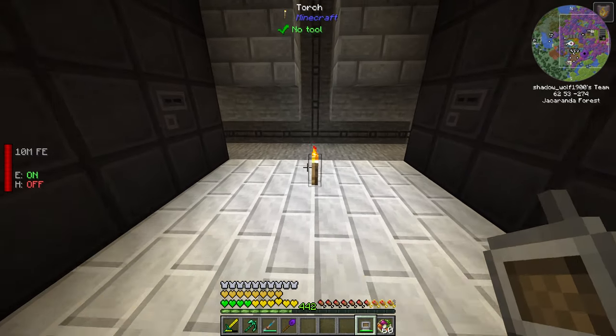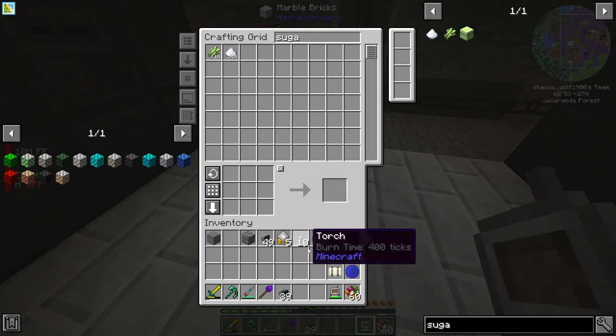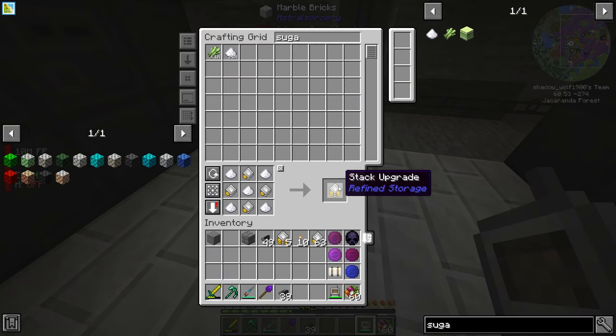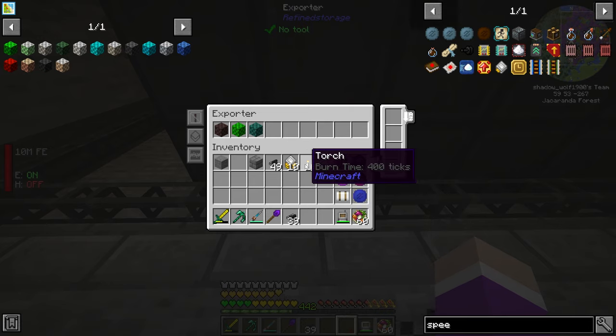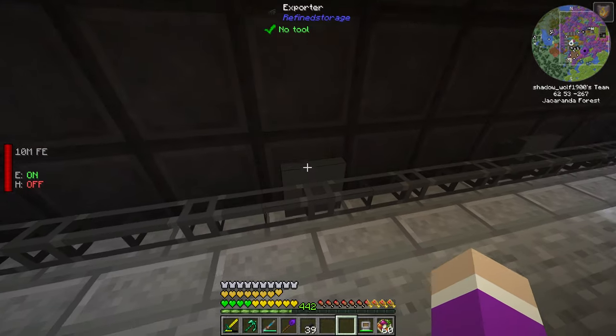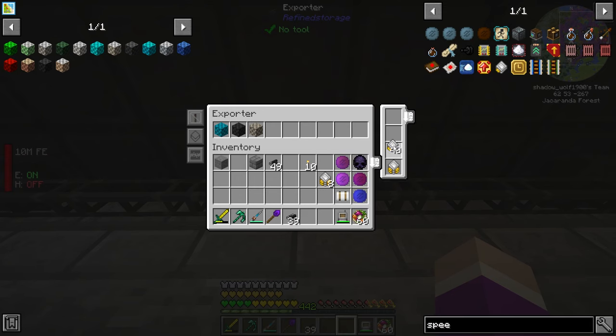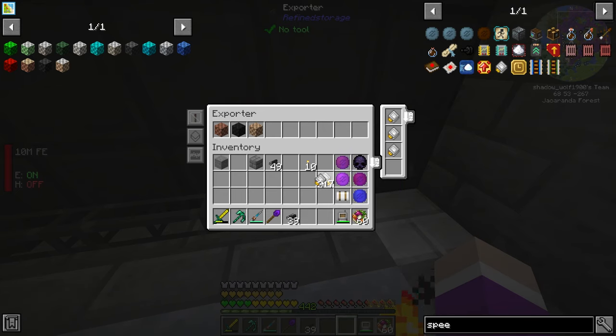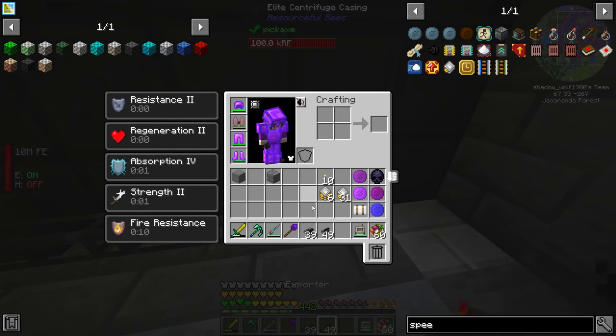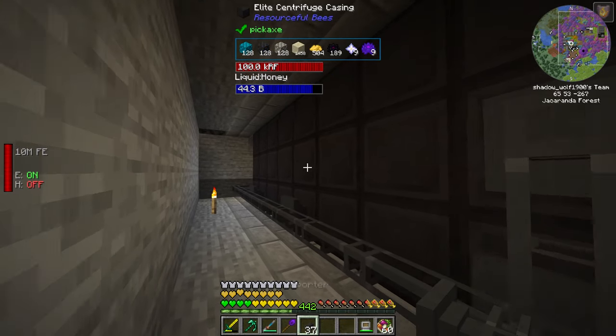We harvested 6,183 sugar cane. With the sugar cane replanted, now we can continue with our importers and stack upgrades. So we need more speed upgrades and stack upgrades — no problem. I just need a few more, and that'll be plenty. Now just take back out our speed upgrades. All we have to do now is in here put a speed upgrade and a stack upgrade.